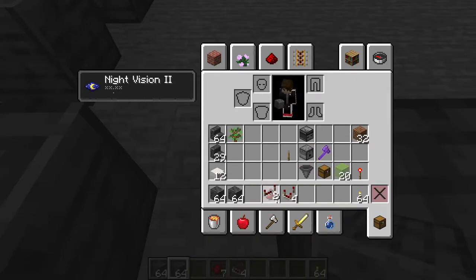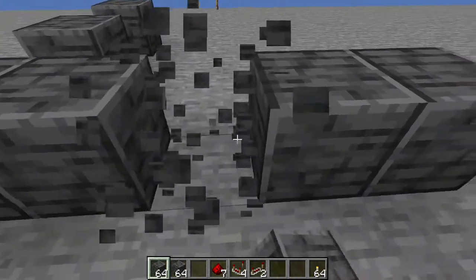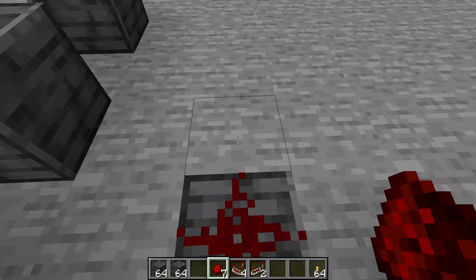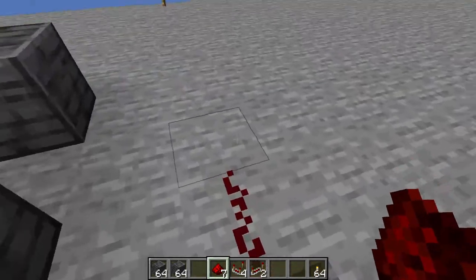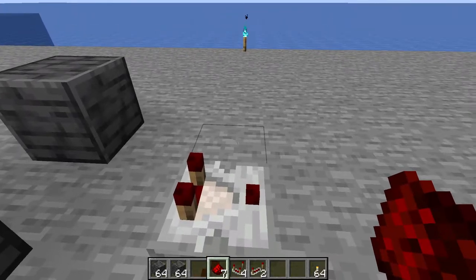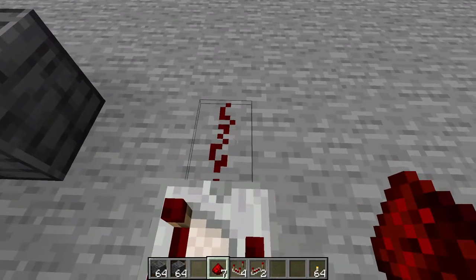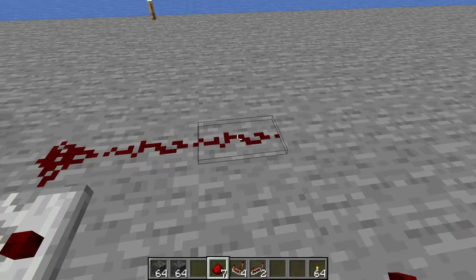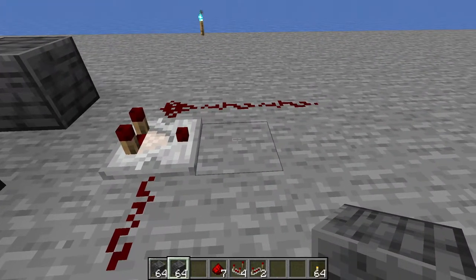Next, grab your redstone, comparator, and repeater. Not including the doorway, place redstone on the next block, facing to the right when looking from the front. Run the redstone dust directly into a comparator. Off the back side of the comparator going toward the back, place one redstone dust in a straight line. Off that redstone dust go to the right one and two. Directly in front of this comparator place one building block.